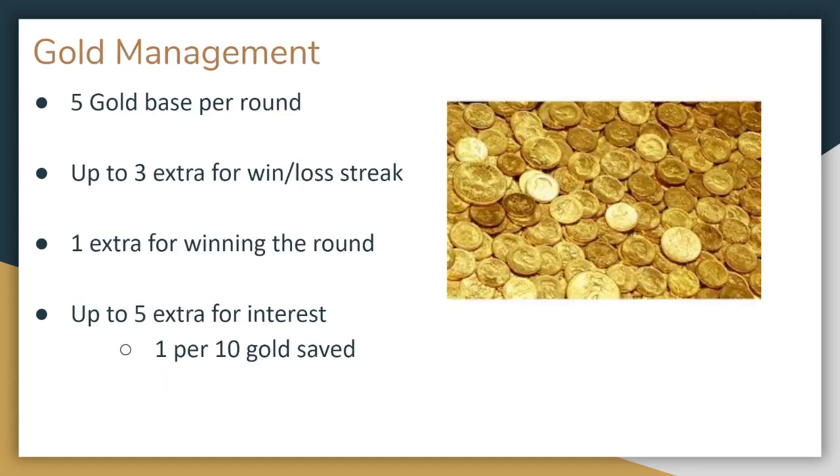Now knowing what goes into a composition is nice, but if you don't have the gold, then it's going to be really hard to find the proper units and level them up. So what's the strategy behind gold management? You gain gold in a number of ways: passively you gain 5 gold per round, plus additional gold for winning a round, along with win and loss streaks, and then finally interest. For every 10 gold that you have at the start of the round, you will earn an additional gold in the form of interest. For example, if you have between 20 and 29 gold, you will earn 2 extra gold, but if you get to 30, you gain 3 bonus gold. This goes to a maximum of 5 extra for 50 gold saved.